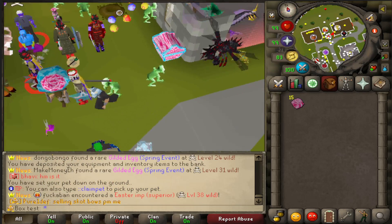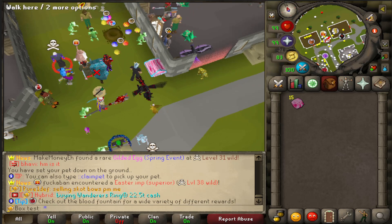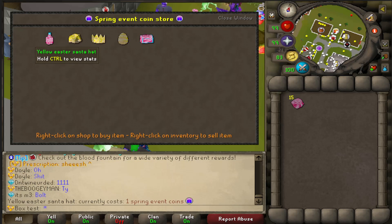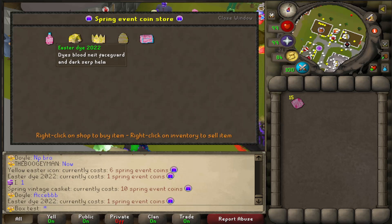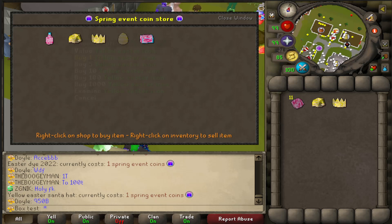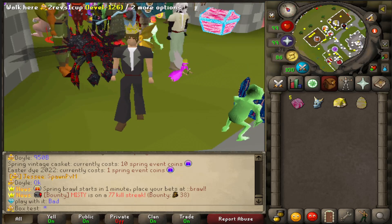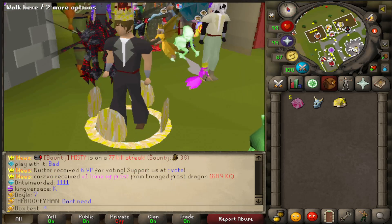Event coins are obtained by completing the entire chest — you get three per completion. Go to the event merchant, talk to him, and open the spring event coin shop. The rewards this year are: the yellow Easter Santa hat, yellow Easter party hat, yellow Easter icon, the Easter Die 2022, and the spring vintage casket. Let's look at these: the Easter Santa hat is cute and glows. The Easter party hat glows a little less, a bit darker. And the Easter icon looks really cool — I dig it a lot, honestly.